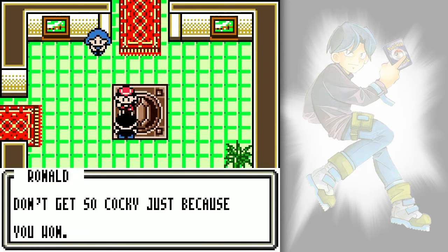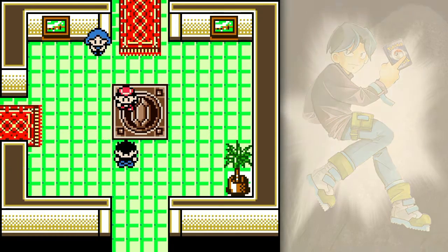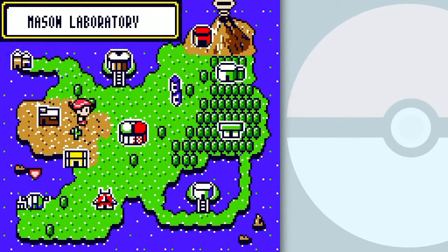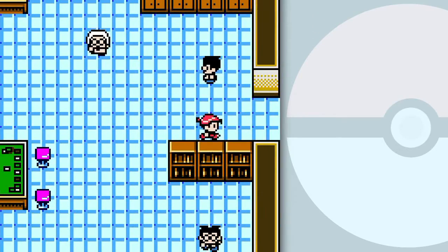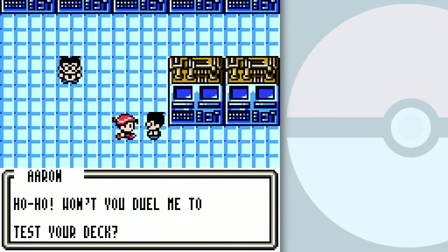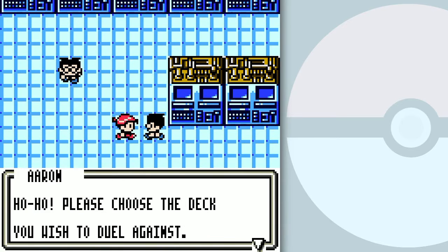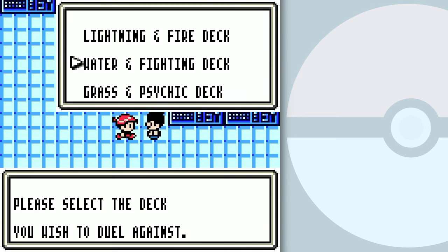He says 'Don't get so cocky — the legendary Pokemon cards belong to me.' We'll see about that. I've got a little more time, so I'm heading over to the Mason Laboratory. Now that I've got a decent deck, I could battle Erin. I want to show you what his decks are like.